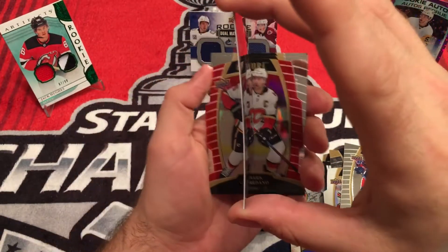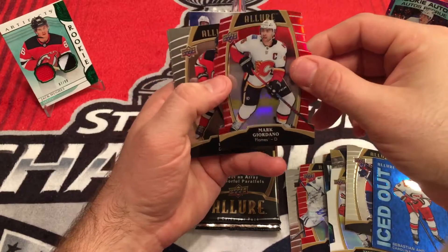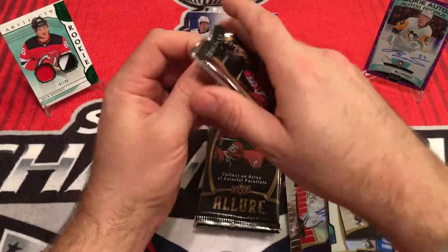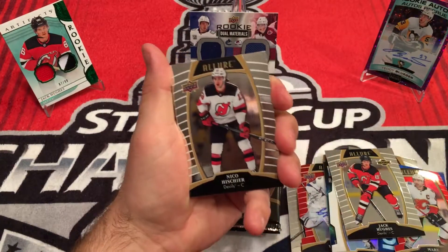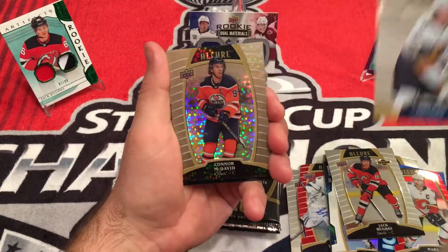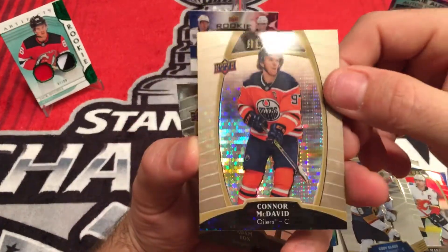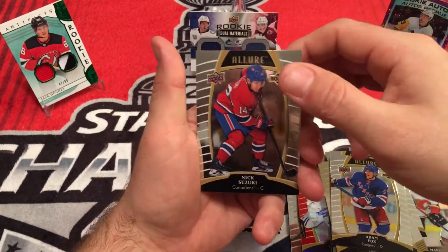Another thing with these cards — look at that bend on it. You got a Red Rainbow, Mark Giordano. Jack Hughes. Seth Jones. Johnny Goudreau. Nico Herscher. Cody Glass, Top 50. Connor McDavid, Gold Pixels — Pewter. This is a Pewter card, unnumbered. Very sparkly. Adam Fox. Nick Suzuki.